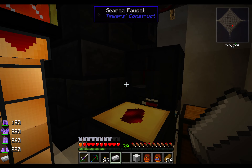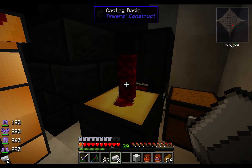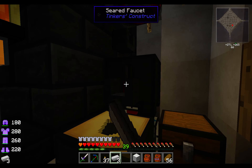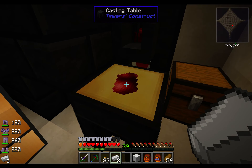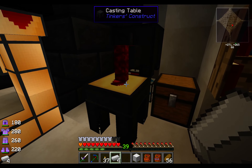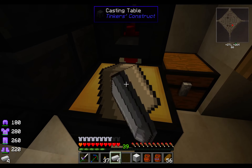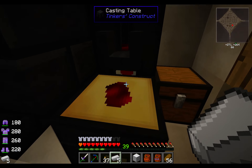With our newer processing system, it's unlikely we'll be using this smeltery, at least apart from very specific uses like smelting two different metals together — things like bronze or manyullyn and other such stuff. Or casting things for better tools, which will be useful occasionally.